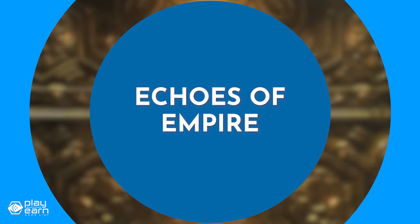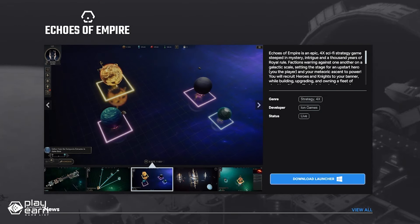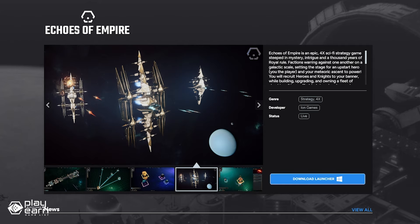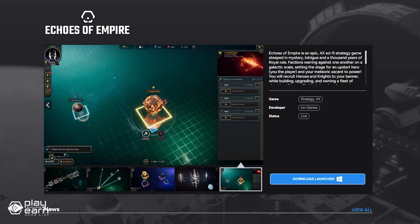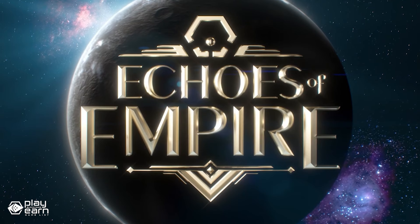The first game on our list is Echoes of Empire. Echoes of Empire is a sci-fi space strategy game being built by Gala Games. It is a web3 space 4X game that lets players explore, trade, and fight in a vast universe. In this game, you can own in-game assets such as ships, blueprints, celestial objects, and more, which are minted on Gala Chain and can be traded or upgraded.